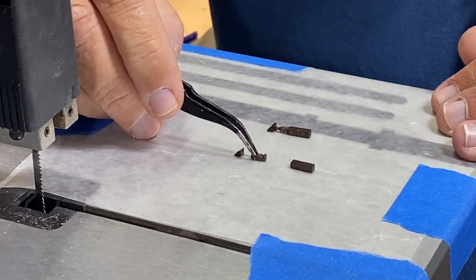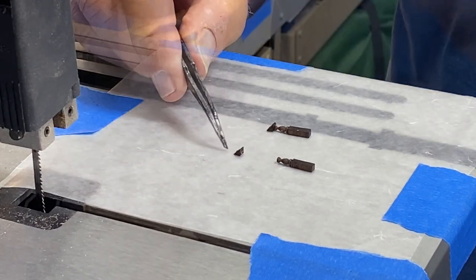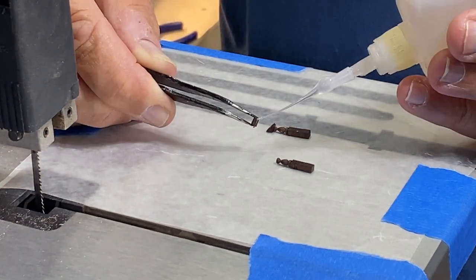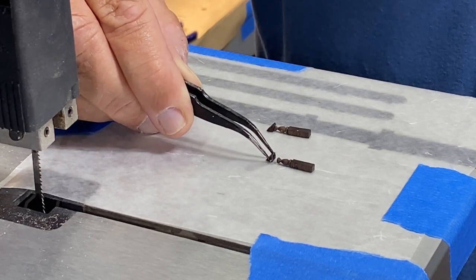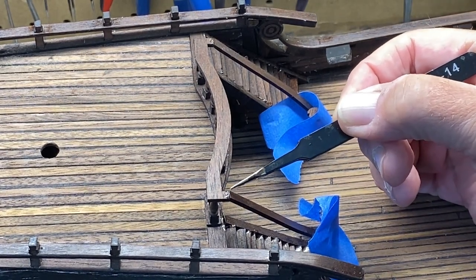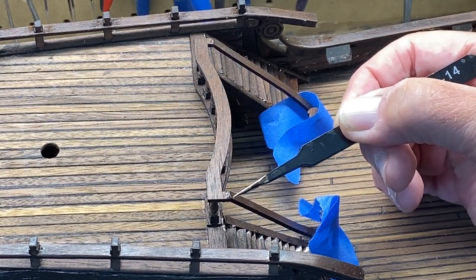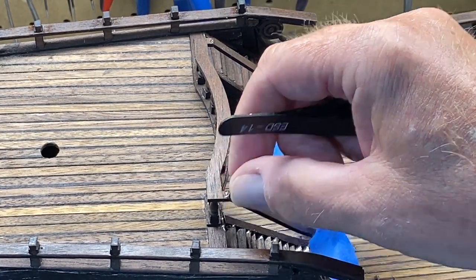I'm going to move this into position and just touch it. These have a certain slant, so there's the way I want it. Another drop on this, and now I'm going to set it down and slide it into place. For the handrails, I taped them on the bottom to hold them approximately in place, and then used a combination of Gorilla Glue and just a touch of CA or super glue to hold it in place. It's dried overnight, so that's pretty stable.